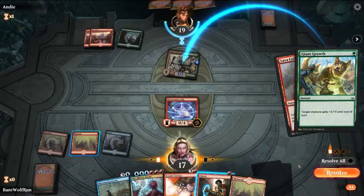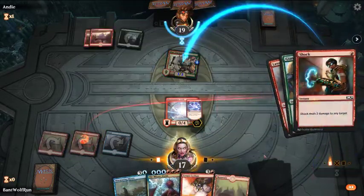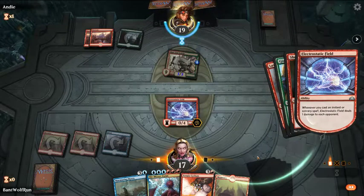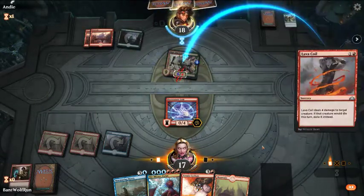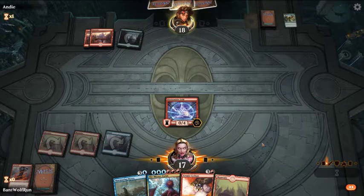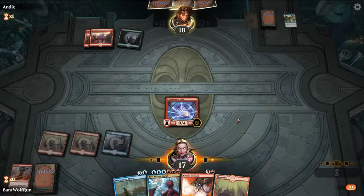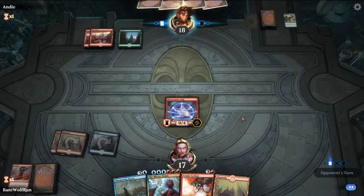They use a Giant Growth, so that'll bring it up to six. Just kill it here. So we're kind of two for two there, but we get their threat off the board and then we can untap and play Murmuring Mystic next turn.